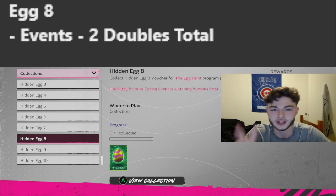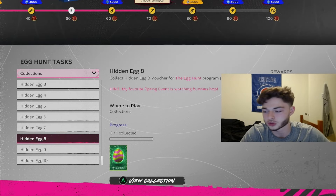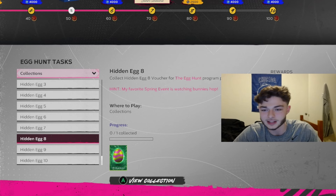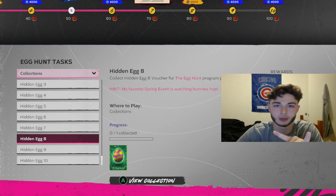Going on to egg number eight, you have to get two doubles in an event. In the new Opening Day event, you just need to get two doubles total throughout your playing — it doesn't have to be in one game. Just get two doubles in general while playing the event and you're going to get this egg. From all the stuff I've seen online, everyone's saying it's two doubles.